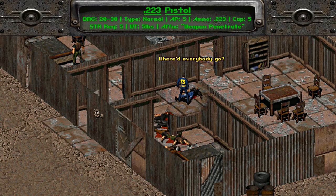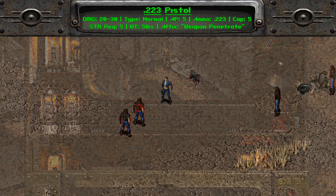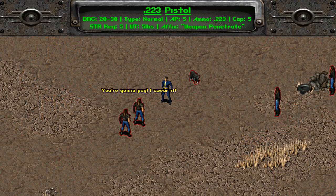This one is described as a 223 rifle modified and cut down into pistol form. Its damage is 20 to 30; single shots cost 5 AP while aimed shots cost 6. It uses 223 full metal jacket ammo, its ammo capacity is 5, strength requirement is 5, and it weighs 5 pounds. This is boasted as the best non-energy pistol in Fallout 1 because it comes with a hidden effect that removes 80% of the target's damage threshold. Take some aimed shots at the bigger foes and they'll go down almost effortlessly. The only downside is that it has the loudest gunshot sound in the game.